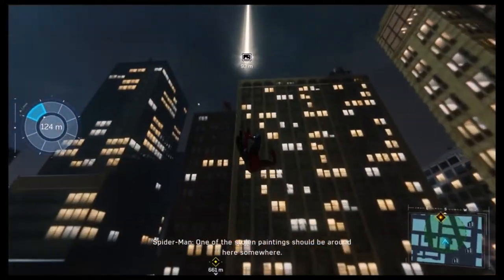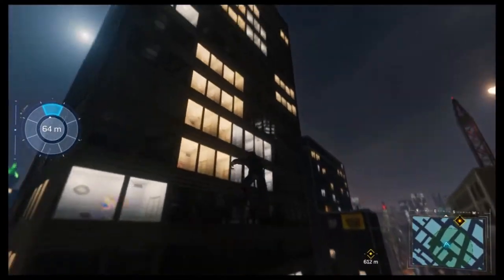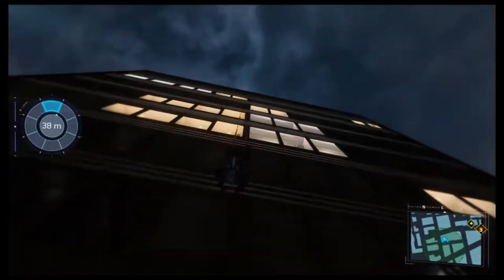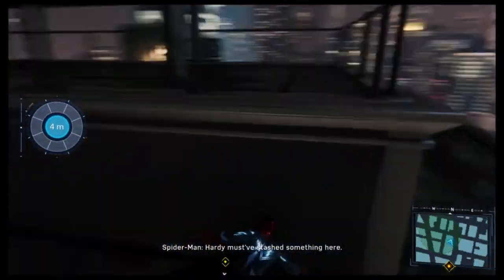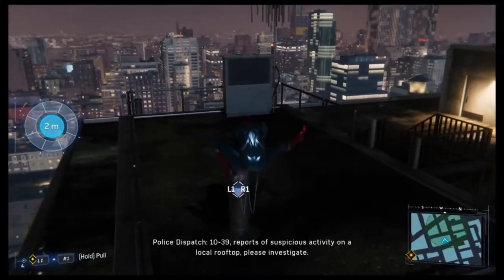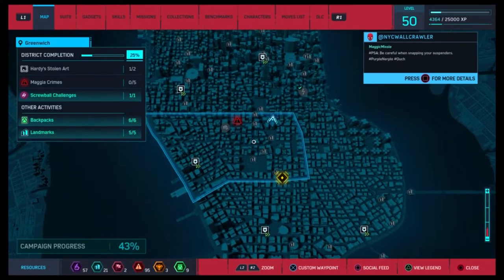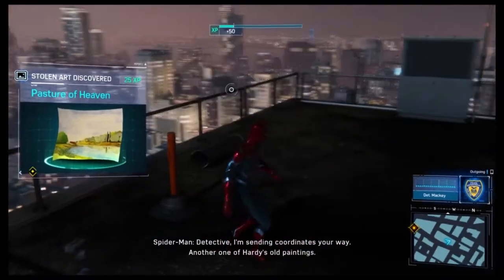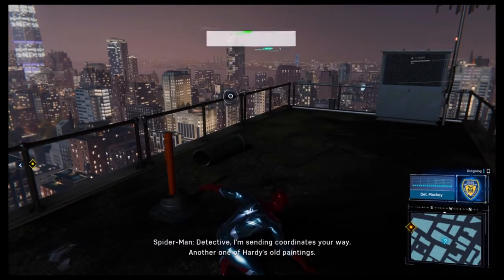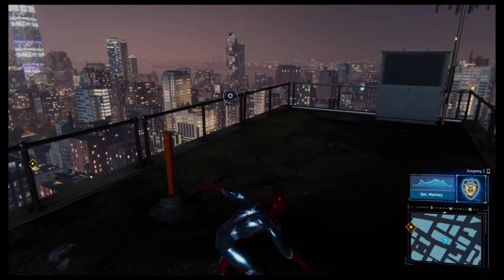One of the stolen paintings should be around here somewhere. Hardy must have stashed something here. Detective, I'm sending coordinates your way — another one of Hardy's old paintings. Thanks for that, I'll send someone ASAP.